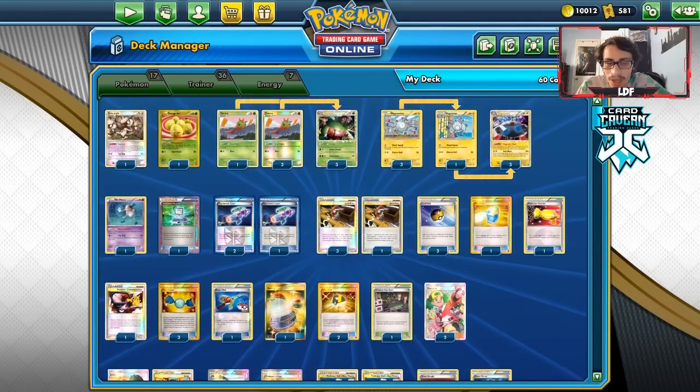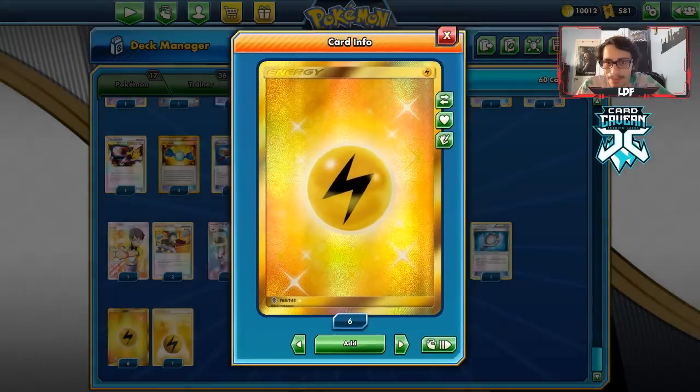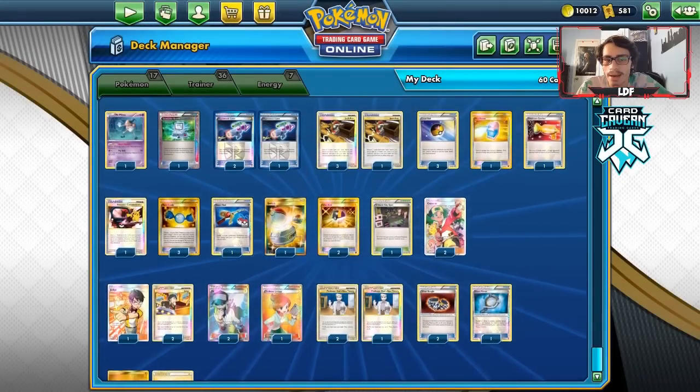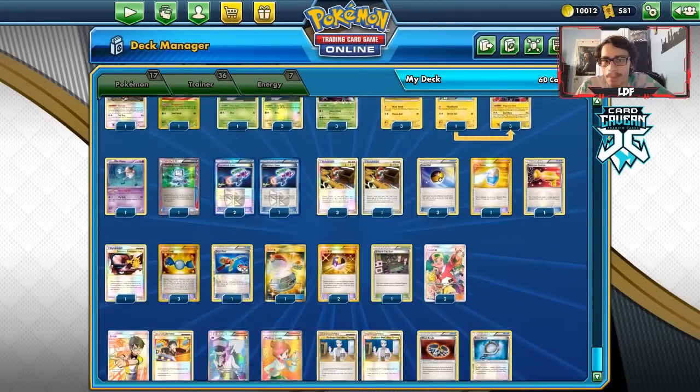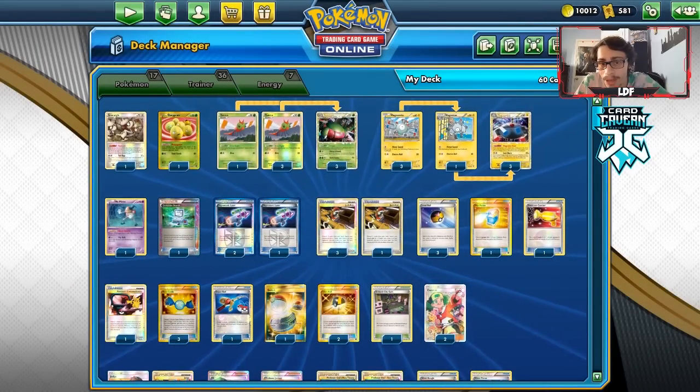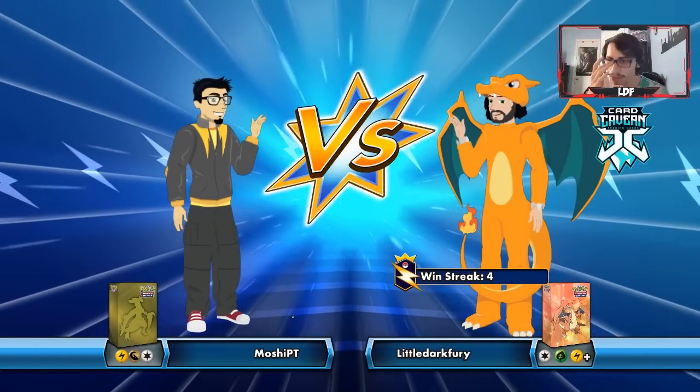The deck runs seven Lightning energy for Magnezone, with that extra one for an extra 50 damage or retreat if needed. Maybe go up to eight energy — the more the merrier. That's about it for the list; let's go try it out on PTCGO.